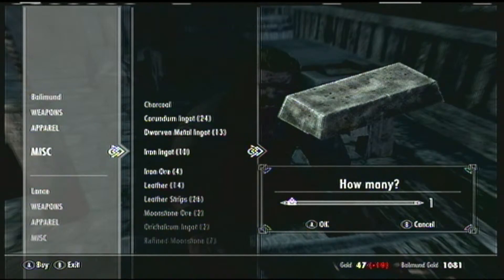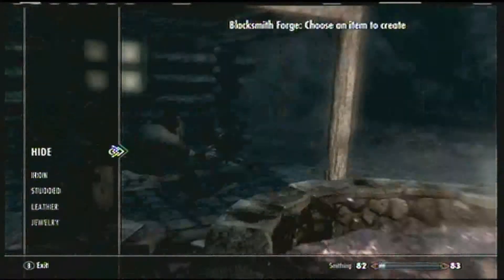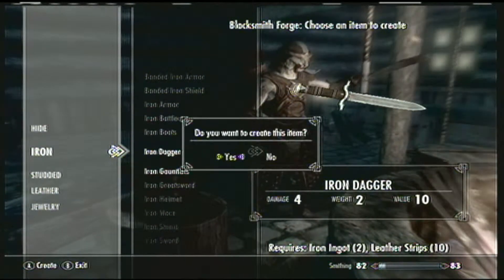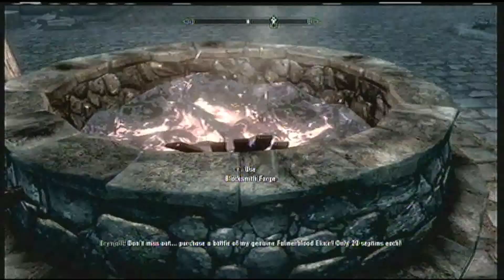I'm kind of low on cash right now because I had to restart my game, so I could only buy two. But you're going to get iron ingots and leather strips and you're just going to make iron daggers. Now look how far it makes my level jump — I'm on level 82 right now. That was two daggers and I'm already halfway there.